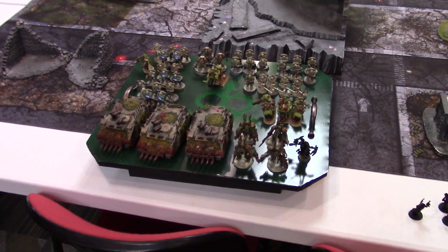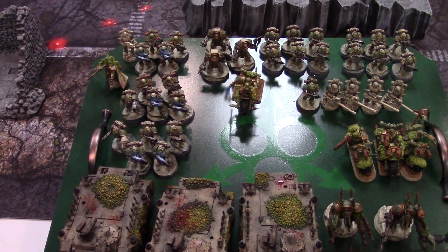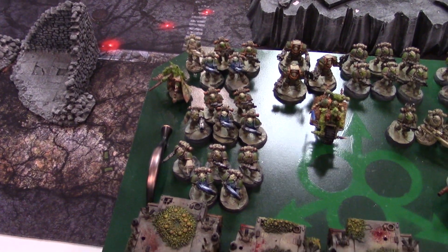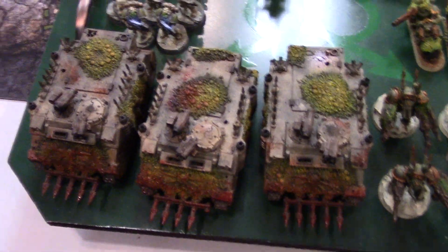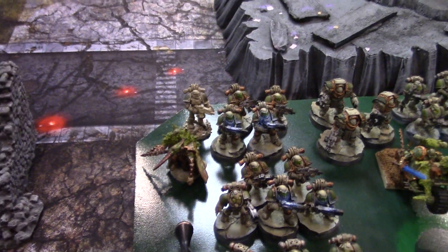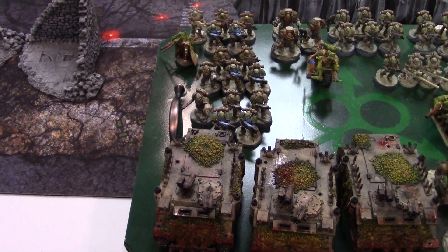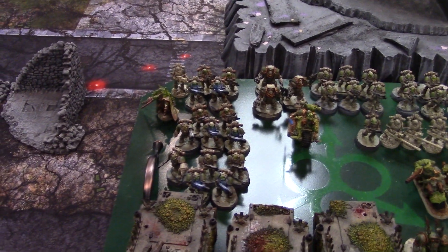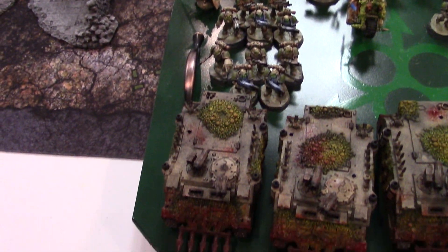I want to go over my Death Guard with you guys real quick. Basically what we have is a Death Guard Vectorium with three units of Plague Marines — double plasma and a power fist in each group, mounted in Rhinos with Dozer Blades and Havok launchers. Then a Chaos Lord with power armor and an AP3 demon weapon — Plague Bringer or something like that.